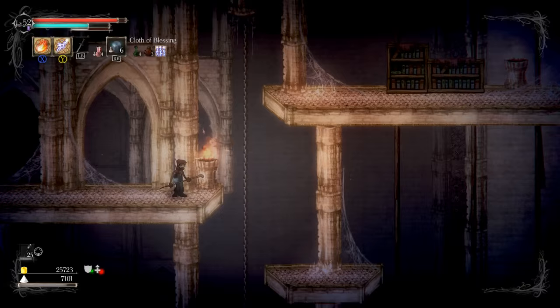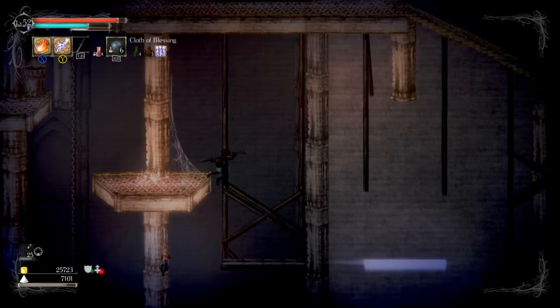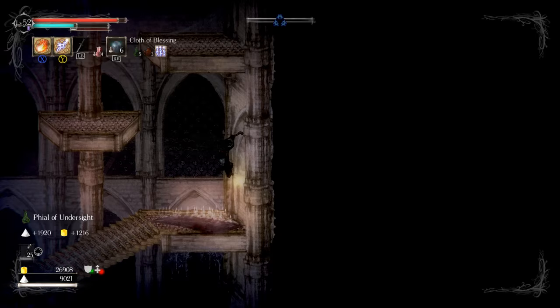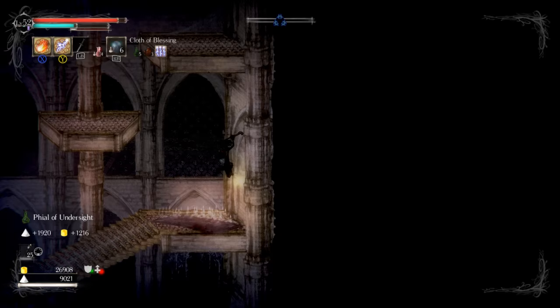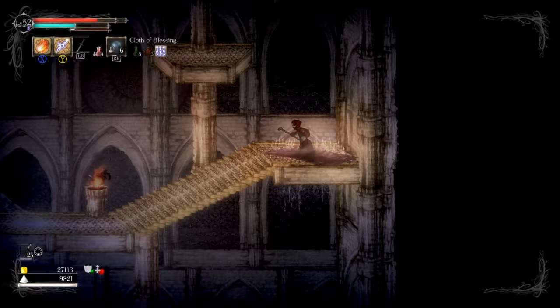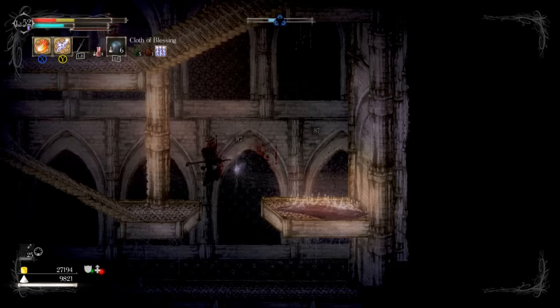I wonder which boss it is — is it the Inquisitor? Apparently, if you fall on a ledge in a way that lets you grab it, it nullifies any fall damage. So you can sneak up behind where you were — that's a speedrunning strat. I should have been dead right there, but I fell and magically survived because I landed by grabbing a ledge. We learned something new today.